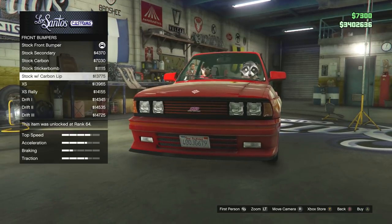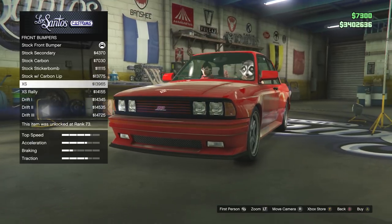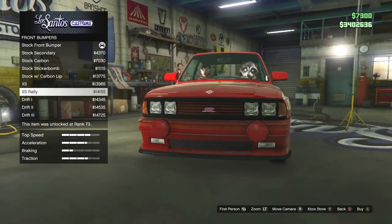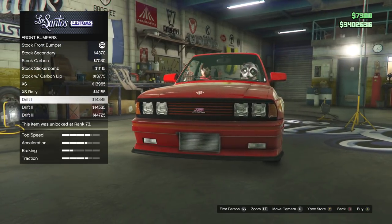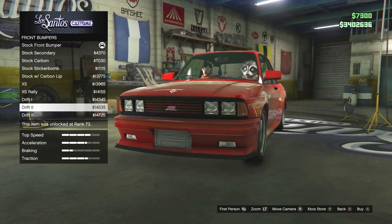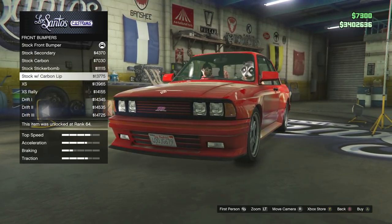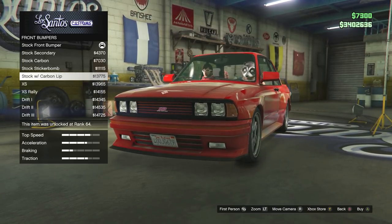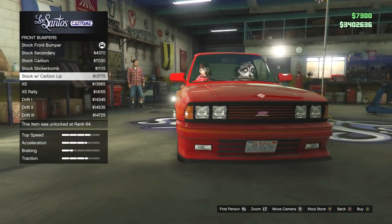Stock with carbon lip - I'm not a big fan of splitters normally, but that does look good. So does the XS. Now we can go for an XS rally or the drift one, which kind of looks like it's got a buck tooth - like an intercooler but a single buck tooth, which is kind of funny. I kind of want to get rid of the STD badges, but at the same time there might be a grill option.